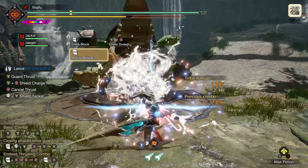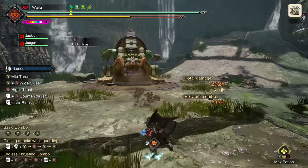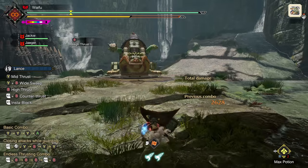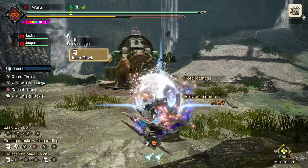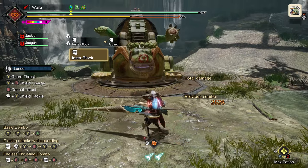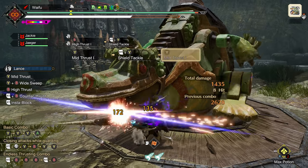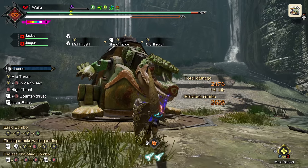Now the one downside of Insta Block is you need to be in a neutral stance. If you are trying to guard from a poke, you're not going to be able to. You can drop into guard with normal guard if you hit the right trigger. So if you're attacking, you can drop in and get a counterthrust out. But otherwise, you're going to need to be neutral to do Insta Block. Alternatively, if you're in the middle of attack patterns, you can just shield tackle right into the target — just shield tack all day until you get a stun. It's honestly absurd.